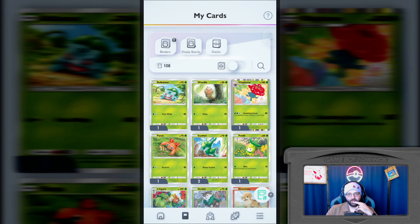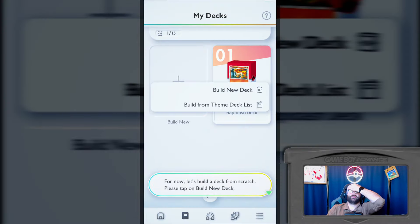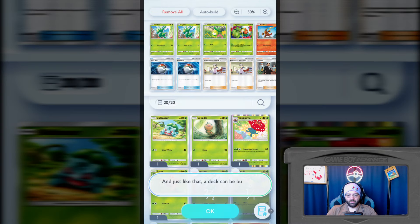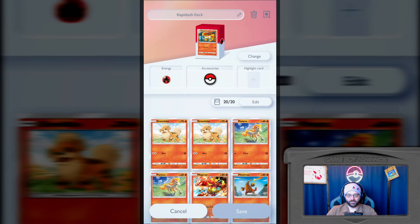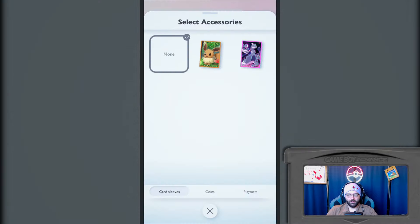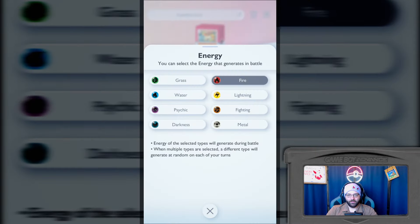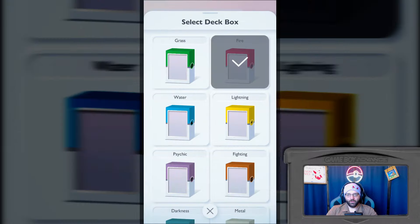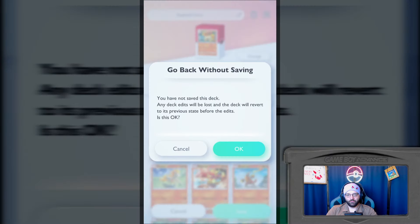Screw it, let's get the sleeves and the coin. So then how would I apply those? Binders is locked - probably have to hit a certain level. Auto build grass deck - yes, yes, yes. Thank you. So I can go here and change the accessories. We're going to go with Mewtwo coin, Mewtwo sleeves. And I don't know where that EV illusion play mat came from but there it is. Oh, you can even get different deck boxes - that's interesting. They look really blocky, but cool.